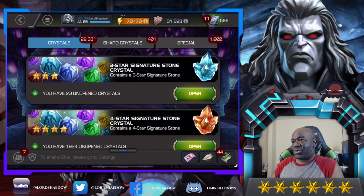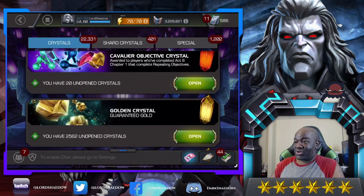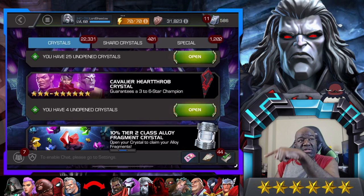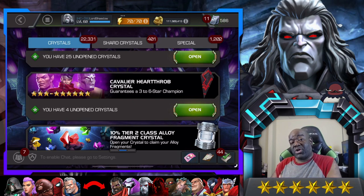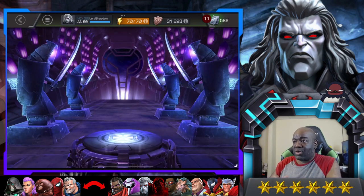But we are not going to start with those, of course. We're going to try to see if we can get him in just some basic 6-star Crystals, or pretty much any of these. We've got a Cavalier Heartthrob Crystal — four of them. At the bottom of the screen you see a bunch of Champions. The Champions on the left of the arrow are Champions I don't have that I would like to get, and the Champions on the right are ones I have but would like to get awakened. And of course it's not an exhaustive list — there's a bunch of other Champions I have, like Medusa, who I would not mind getting awakened as well.